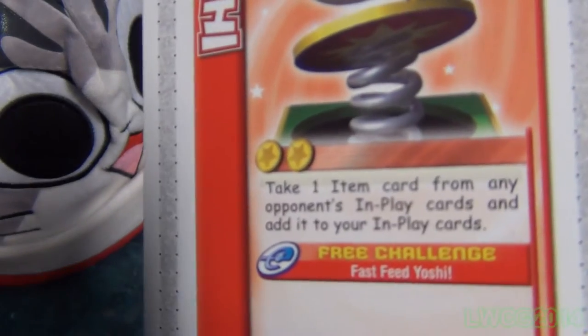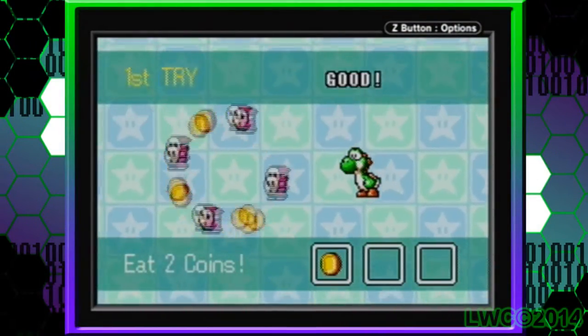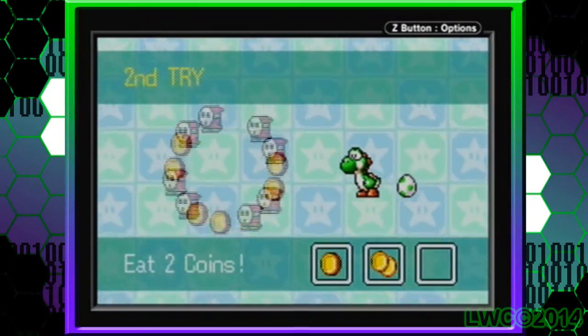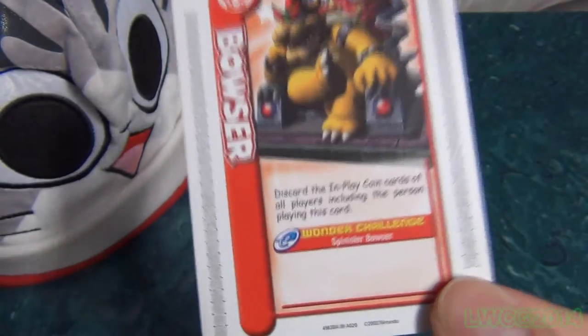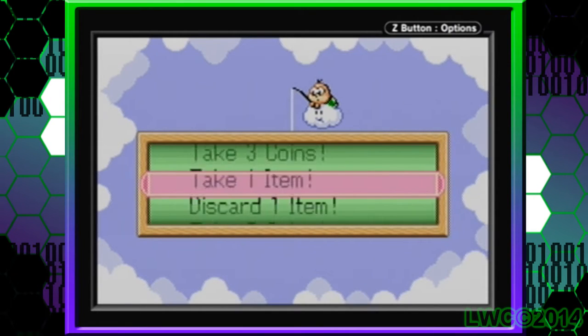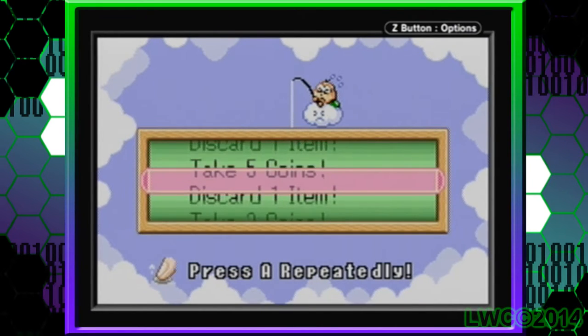Last of the free challenge games is Fast Feed Yoshi, which is basically a roulette where you try to grab two coins within three tries — that's pretty much it. It has a place in a Mario Party game, but that's about as much as you can call it. The next type of challenge cards are Lakitu's Luck and Spinister Bowser. Both of these are roulette games, with Lakitu's Luck mostly benefiting the player using it — though watch out for it cheaply changing the outcome at the end.